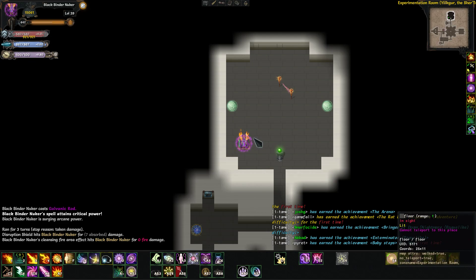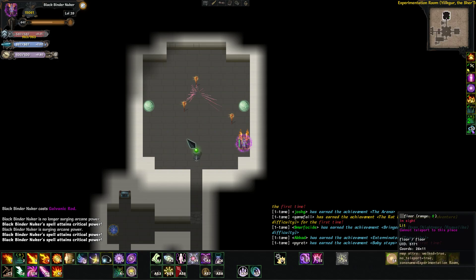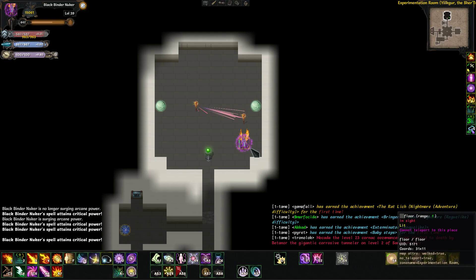Hey everyone, this is Blackbinder and today I'm going over the technomage class evolution guide. This is a new thing in 1.6 where the archmage can undergo a class evolution. It's a set of three extra talent trees — class trees — that let you utilize steam along with your magic powers, mixing them up. So like a lightning rod plus lightning stuff, thematically.